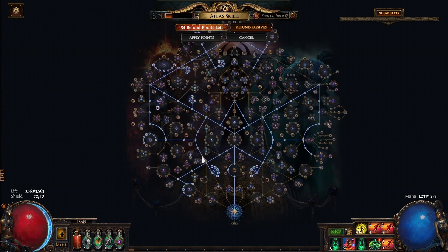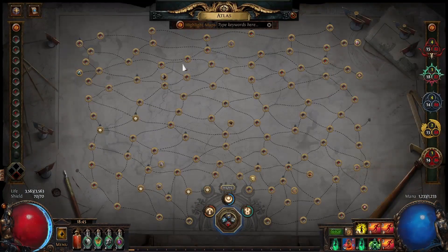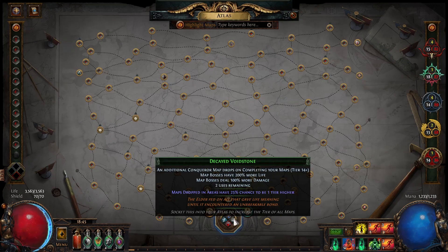I also took as much map duplication as I could possibly get. As for my map of choice it was Carcass, or Crimson Temple whenever I ran out of Carcass maps — I only bought 10 to begin with and self-sustained from then on to the end. For sextants I was running oils, maps are one tier higher, and additional conqueror map drops when completing your maps.